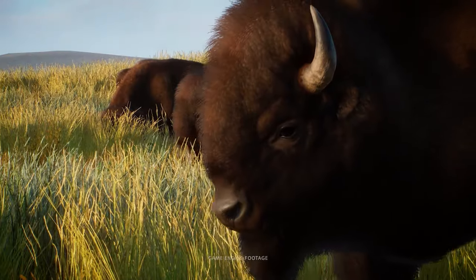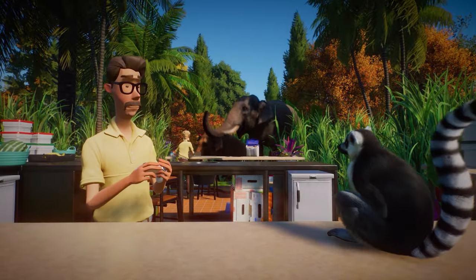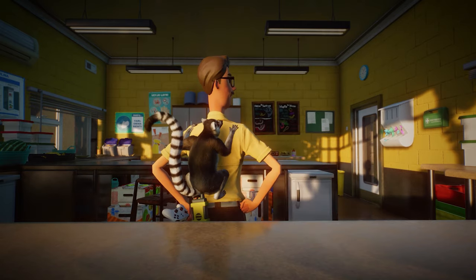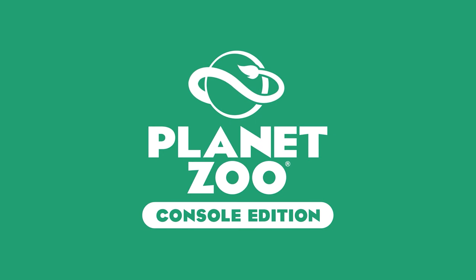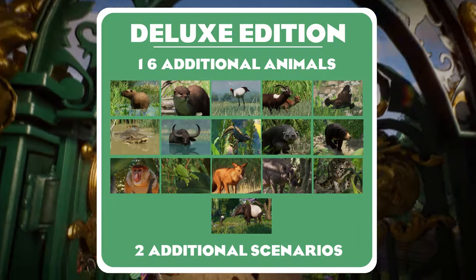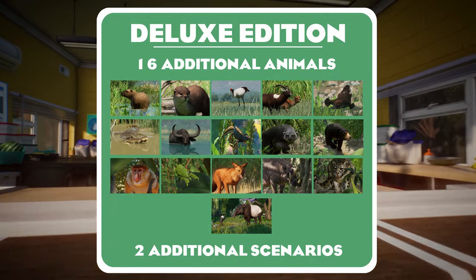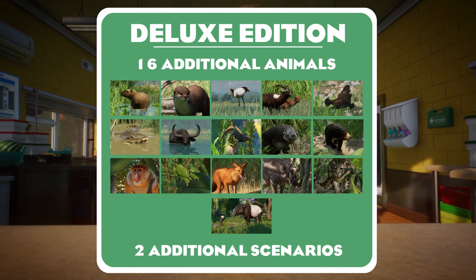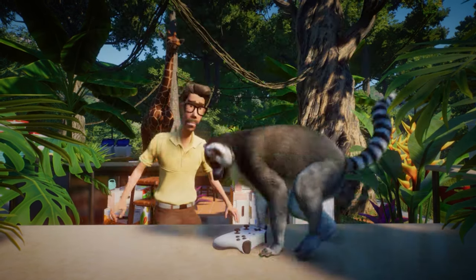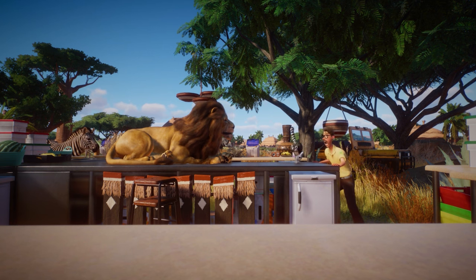Now let's talk about how much this will all cost. There will be three different versions of the console edition: the base game edition, the deluxe edition, and the ultimate edition, with prices listed on screen in different currencies. The base game is pretty obvious — you just get the game without any additions, but the game itself is wonderful. The deluxe edition comes with 16 additional animals and two additional scenarios. Those 16 animals are from two different animal packs: the Wetlands Pack — which for me personally is one of the best DLCs — and the Southeast Asia Animal Pack. Animals like the capybara, the red-crowned crane, and the binturong are included.